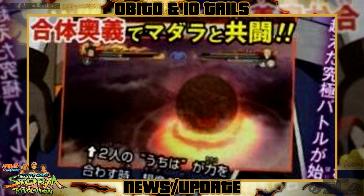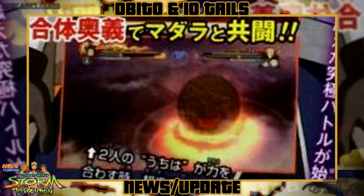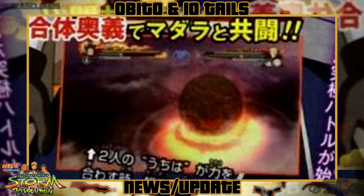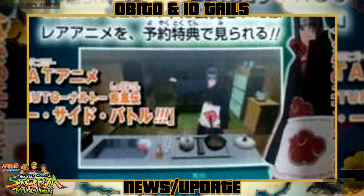Moving on to the next screenshot, continuing the team combination ultimate jutsu — it's pretty hard to say, but it looks to be some sort of meteor, kind of like Madara's, but I don't know how Obito is going to mix in with this. If you have any idea, let me know in the comments below.